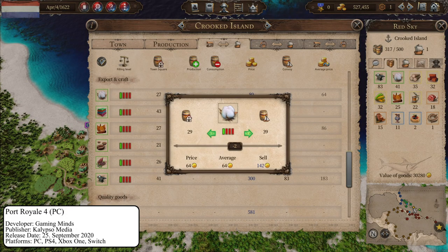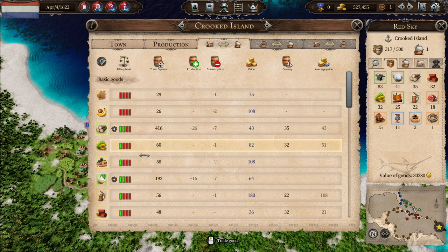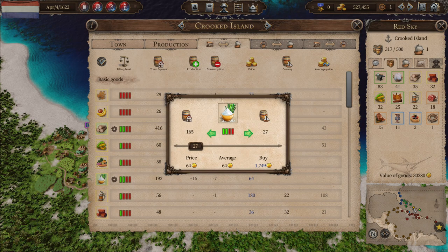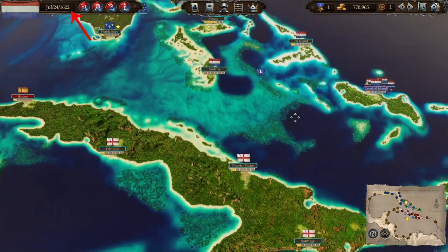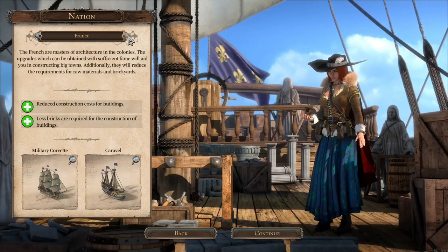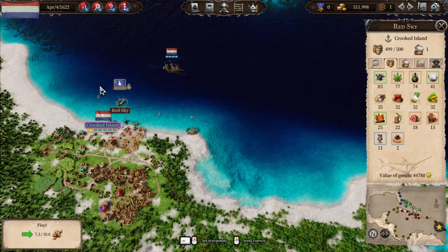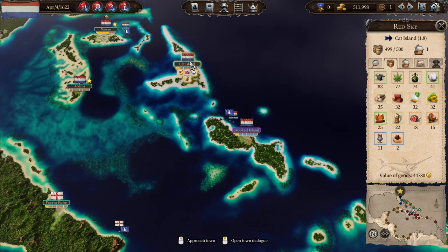So what is Port Royal 4? It's a single player trading management game, made by Gaming Minds and published by Calypso Media. It is set in the Caribbean around the late 16th to early 17th century. You join one of four factions — Spain, England, Netherlands or France — and help them to achieve control over the region and maintain it, while you decrease the power of the opposing factions.